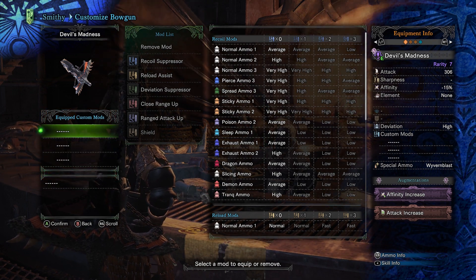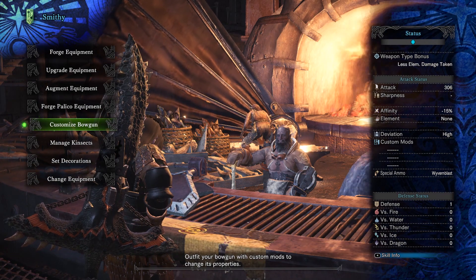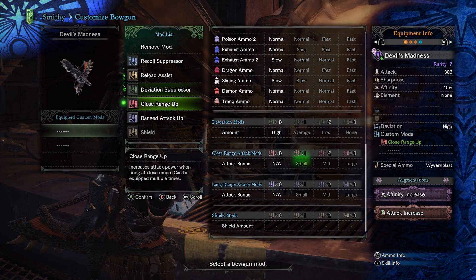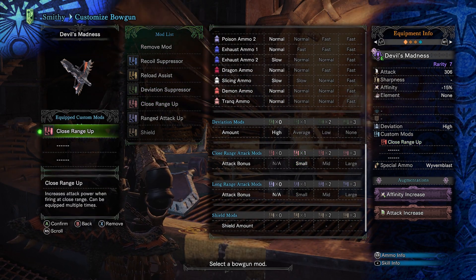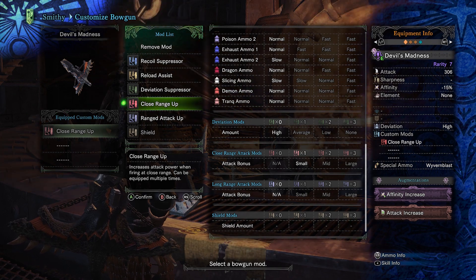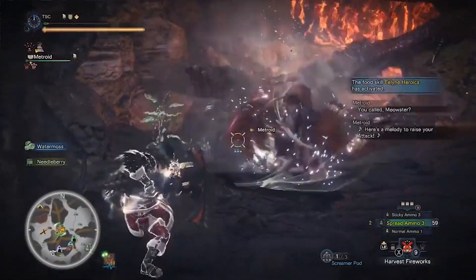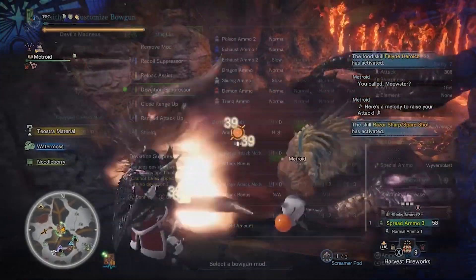The mods one can use can be accessed in the smithy under customized bowgun, but for the purposes of speedrunning, we're only going to focus on the recoil, reload, and closeup mods. The closeup mod gives our weapon extra attack when in close proximity, and since spread is the strongest ammo type, it makes sense that it's a common go-to damage mod for most runs. Being up close also destroys the need for any deviation mods, since your shots won't travel far enough to deviate.